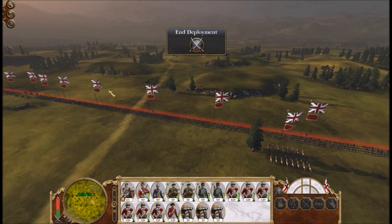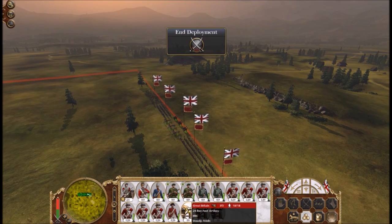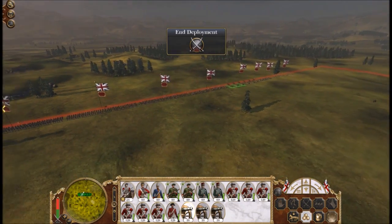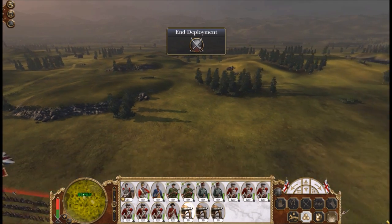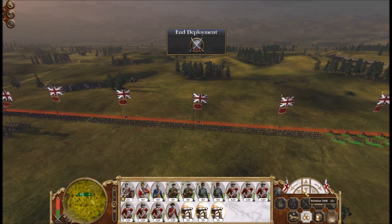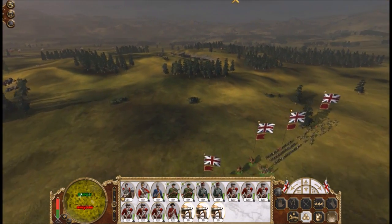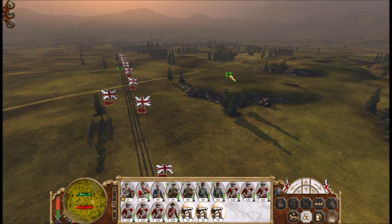Hello everybody, this is JoeHookery11 bringing you another Battle of the American Revolution. Today we are journeying to New York and the Battle of Bemis Heights, which occurred on October 7, 1777, and this is part of the Saratoga Campaign. It is kind of put under the umbrella of the Battle of Saratoga; however, the Battle of Saratoga was technically two battles, both being breakout attempts by General Lord Burgoyne.